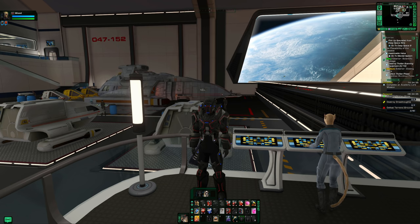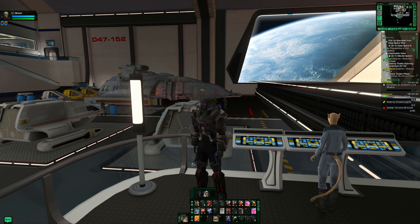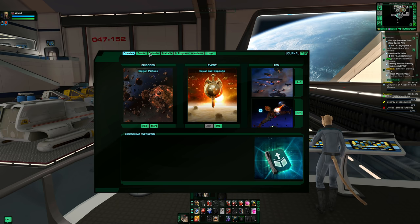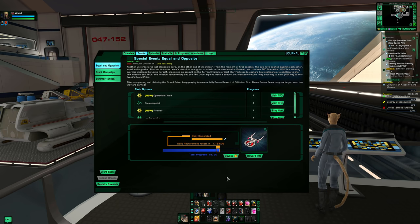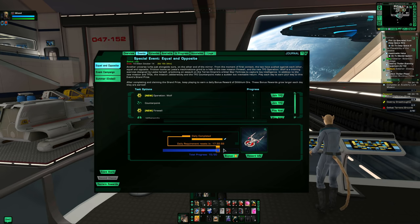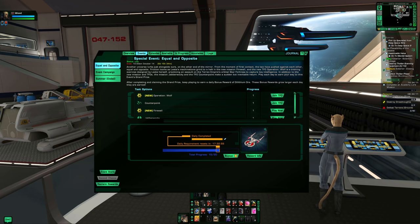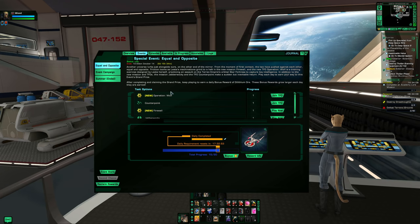Once I'm done with that, I jump in and play. The first thing I look at is whether any events are running. There is one currently running but I've already done it — I have a 17-hour cooldown. If this was the first time I'd logged in today and the event was available, I would run it and pick the Dyson marks to keep my rep project going.